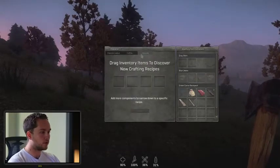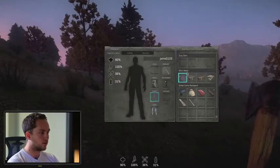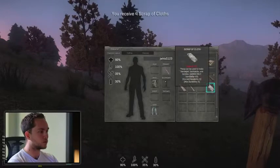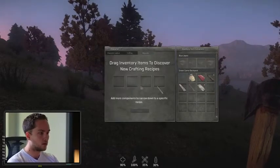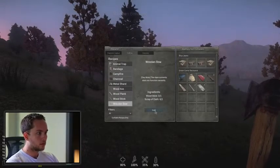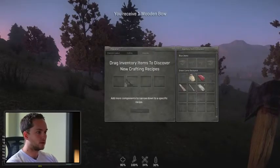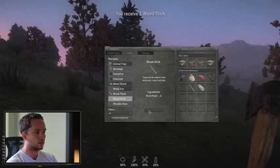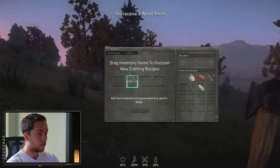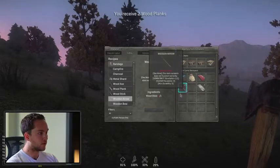What I'm focusing on right now is the bow, and I don't know how to make that yet. I'm going to pull my shirt off here to salvage it — I got some scraps of cloth out of that. Now I take the stick, take the cloth, and those two together give me a wooden bow. I'll craft that out and it should auto-equip — there it is. Then I make a bunch of wood planks and then wood sticks, discover that I can make arrows from sticks, and now I have 15 arrows.